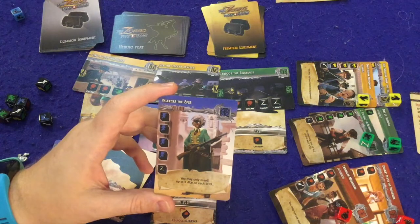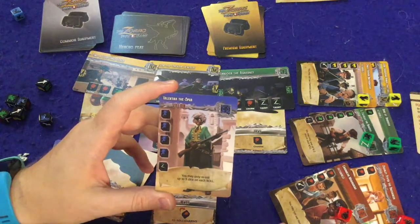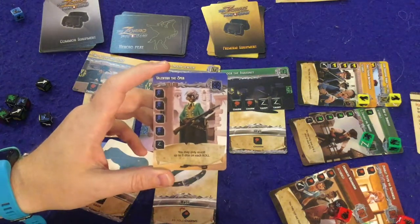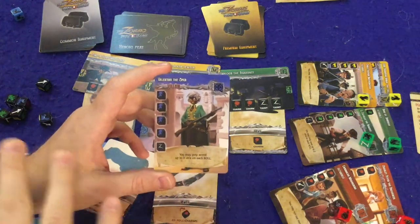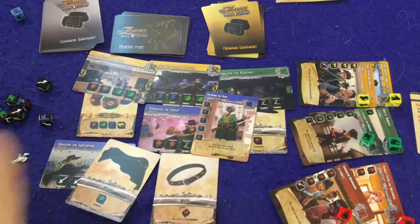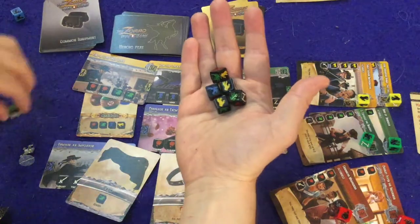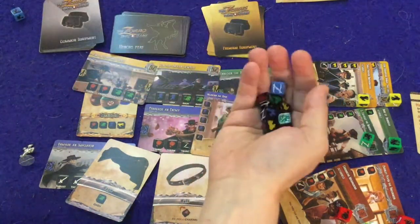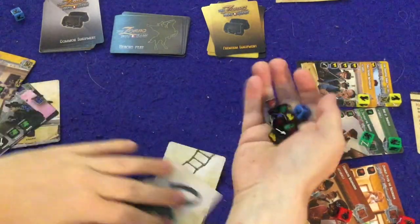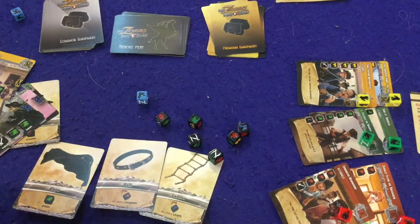If no one defeats the villain, or if multiple players defeat the villain, you go into what's called a Zorro Off. If two people defeat the villain and two don't, only those two are in the Zorro Off. In the Zorro Off, you go head to head rolling all six dice — plus any extra colored dice you've earned — and your equipment cards still apply. The goal is to get the most swords you possibly can.